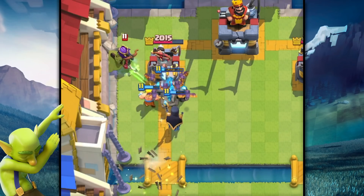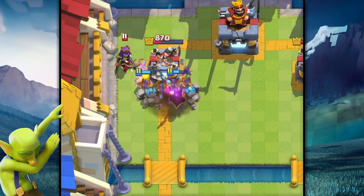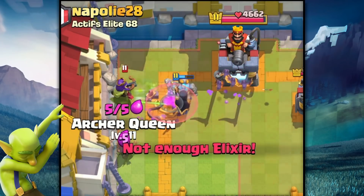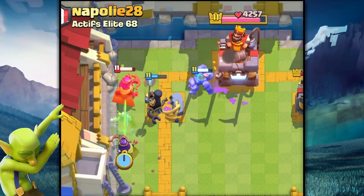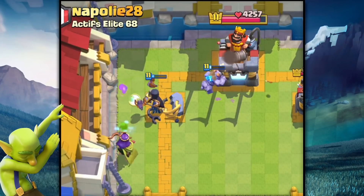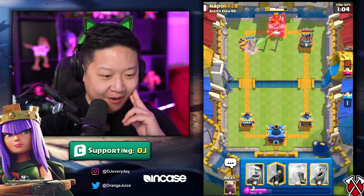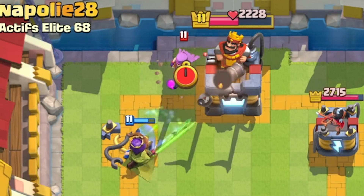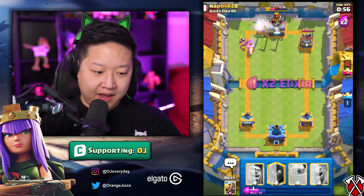Yeah, take out that Mother Witch. I don't think the Archer Queen's enough. I could do lightning... Archer Queen — now they've got to deal with my Archer Queen. She's the same cost as lightning, but now I have an Archer Queen locked onto the King Tower dealing 10 billion damage. Why did I lightning that? I'm in trouble.